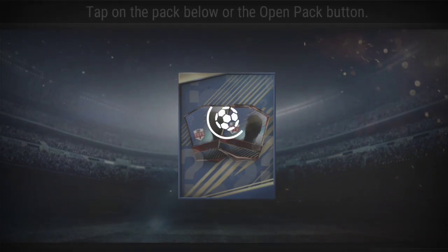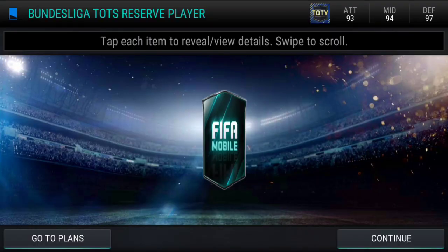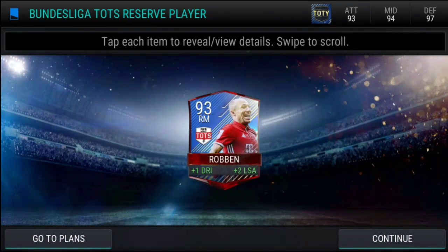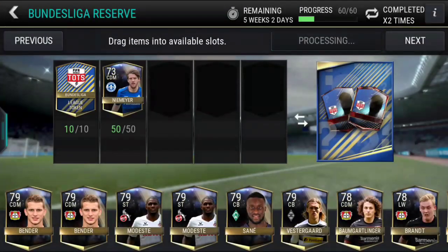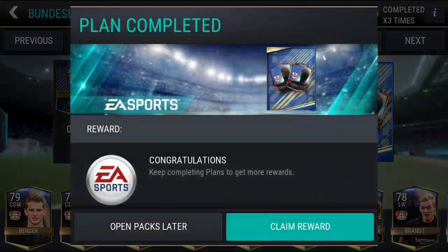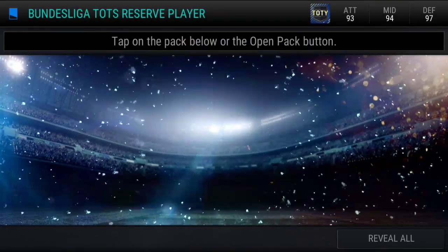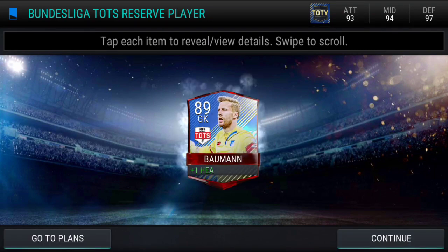Come on, give me something crazy this time — oh yes! We get Aryan Robin! Aryan freaking Robin in a reserve pack — how beautiful is that? Oh my god, that is a lovely card for a reserve pack. That is really amazing. Next one, the third Bundesliga Team of the Season reserve player — it's Bowman this time.